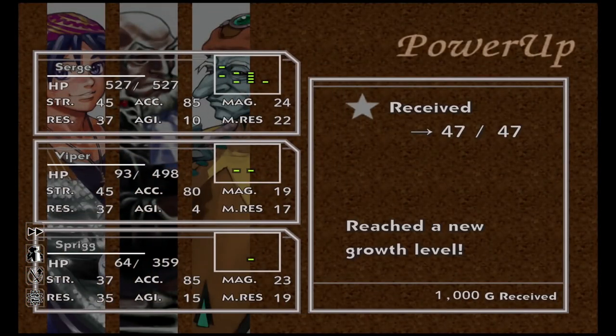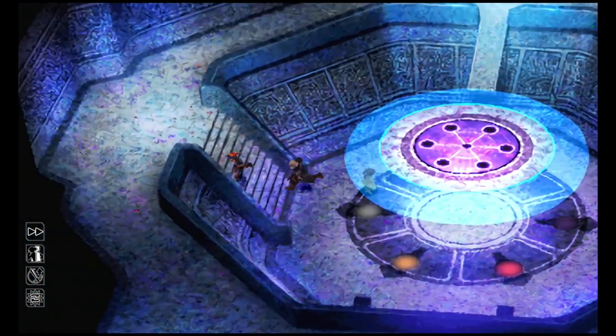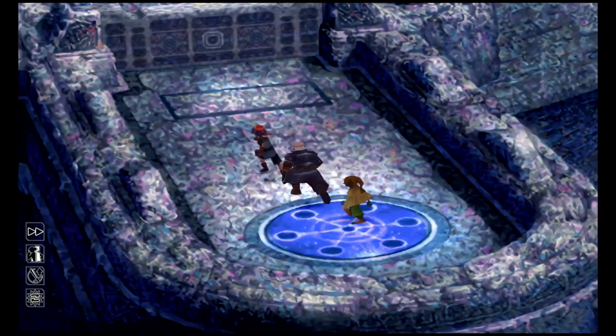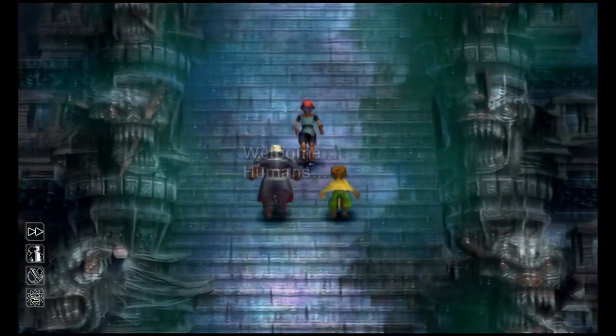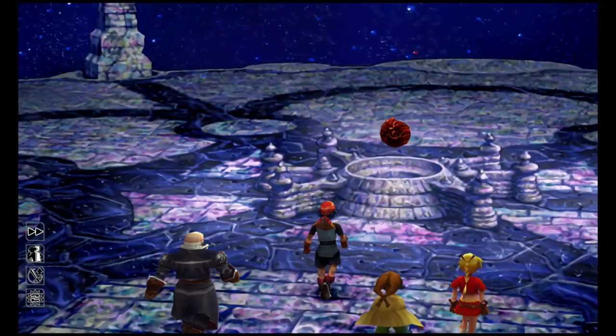We lit all the beacons because we beat up all the blobs, and the teleporter is now active. Stand on the floor plate to lower the door, then up the steps. This is pretty much going to be one of the final boss fights now, so interact with the frozen flame in the middle. Beat the boss and I'll see you afterwards.